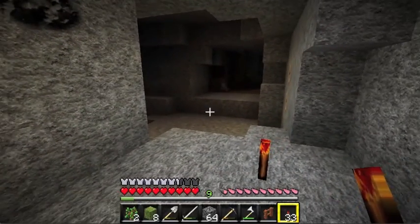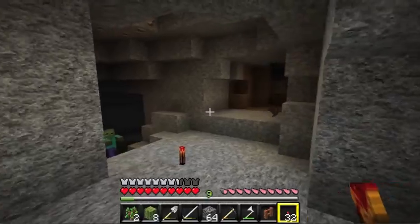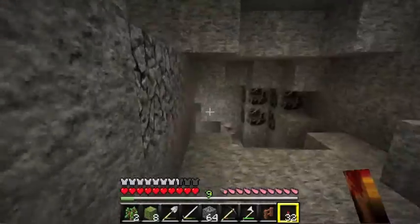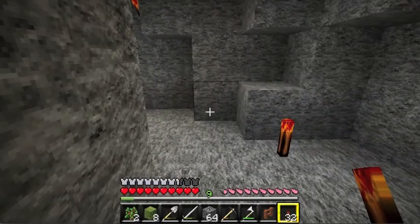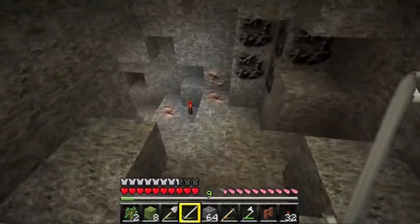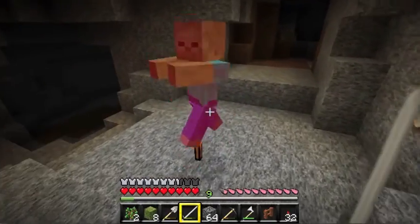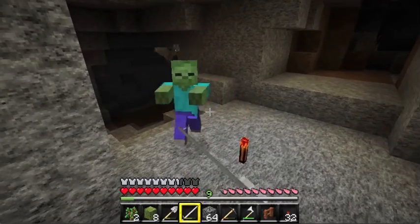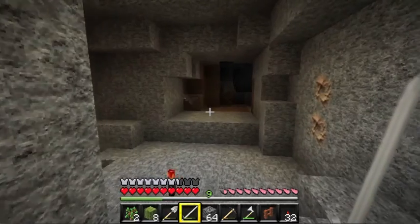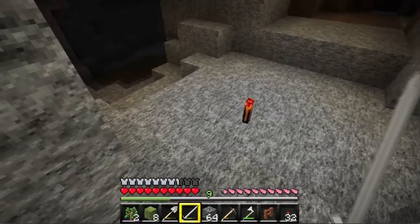There's a bat. I thought I heard something walking — there's a chill running down my spine. Holy crap, that was a zombie! I don't know why I'm so on edge about this. Here comes the zombie — come on, I want to kill you. I want to kill you, I just don't want to take risks. Stupid bat. I don't want to die.